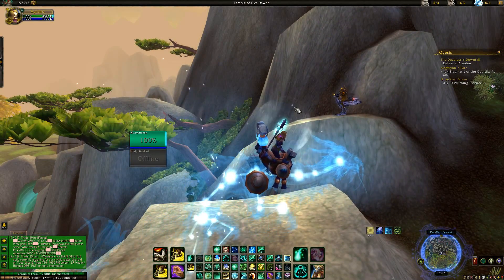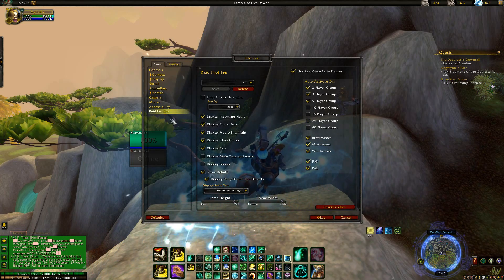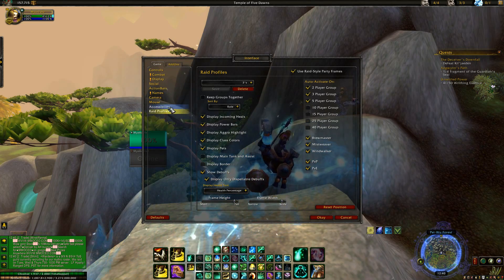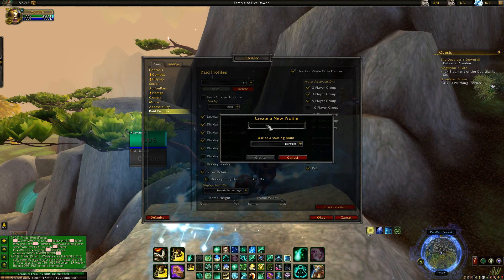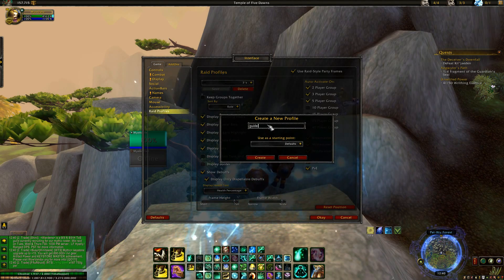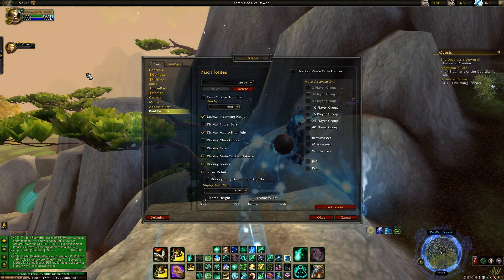For those of you who don't know, to access the raid profile you just go to Interface > Raid Profiles. It should be all the way down at the bottom and you're going to get this screen. I'm going to make a new one, and this is what yours should look like when you first get into the settings.